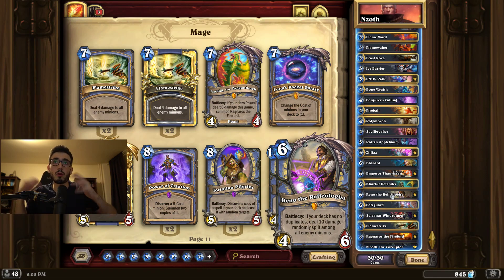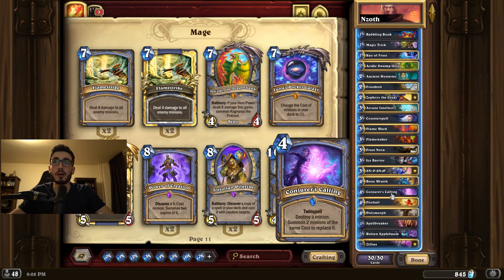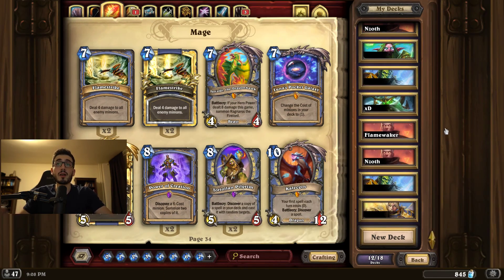That's why I include it as a bonus in this budget video. Priest, Shaman, and Mage are some of the best decks in the game right now. Other decks on a similar power level would be Quest Druid, Quest Shaman, and Highlander Hunter — but there's no budget way to build those because they're too expensive and require very niche cards that only see play in those decks.